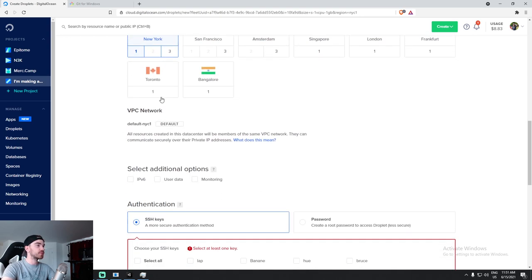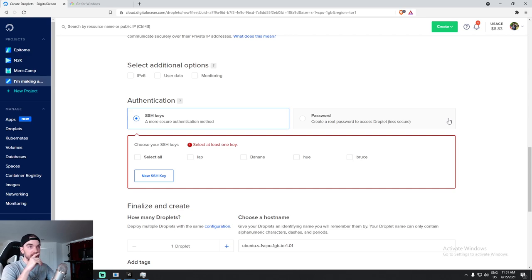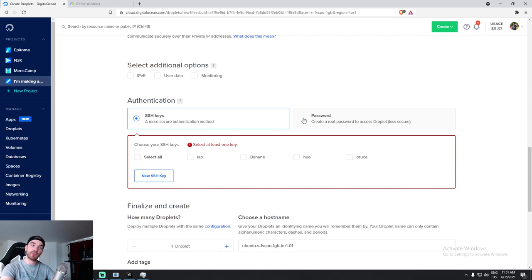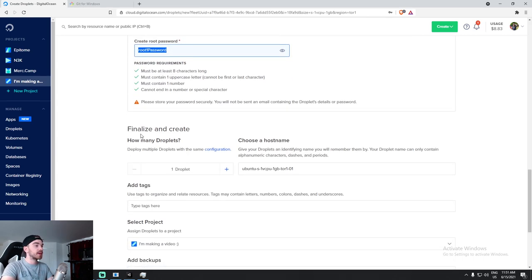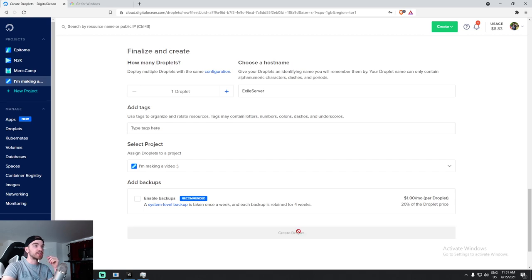I'm hosting in Toronto in my case. Down here is where you choose an authentication method. The best practice is to have an SSH key and connect with that. For the scope of this video I'm going to keep it simple and choose a password — which is less secure. I'll type in a password. I need one droplet, the hostname is going to be exile-server. That's my project, and we're going to create the droplet.